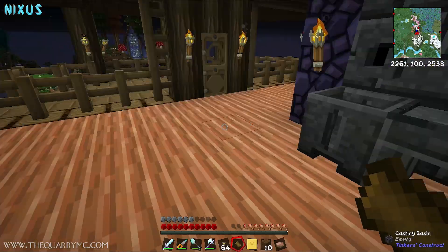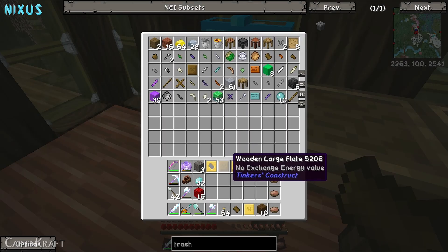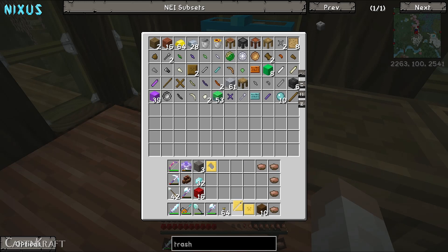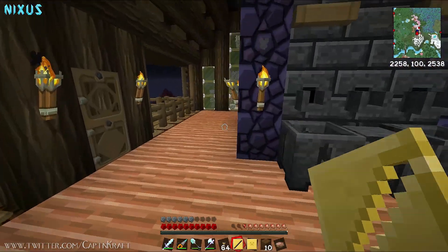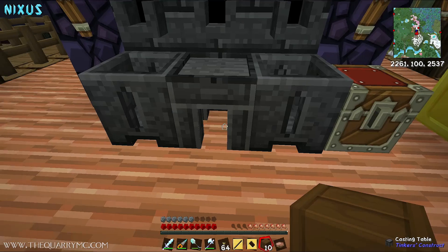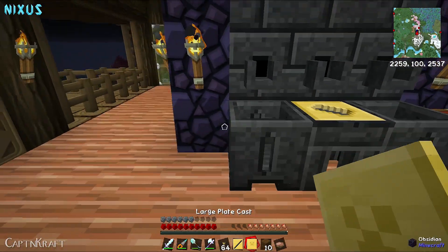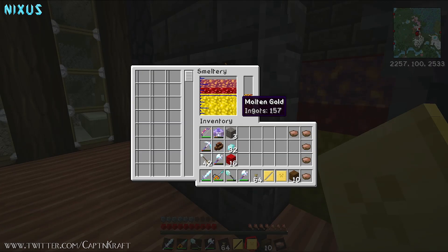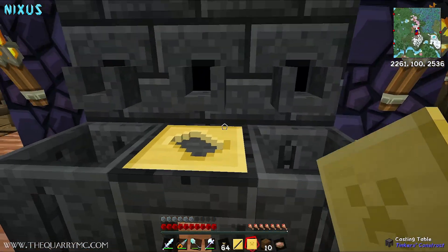We'll put all this stuff away since we're not going to need it again. Now, this is the important part - what you make these out of determines the different properties of the hammer. We definitely need to make the hammerhead out of obsidian. So we need to go around to the smeltery controller, click on obsidian, and let's make the head out of obsidian.